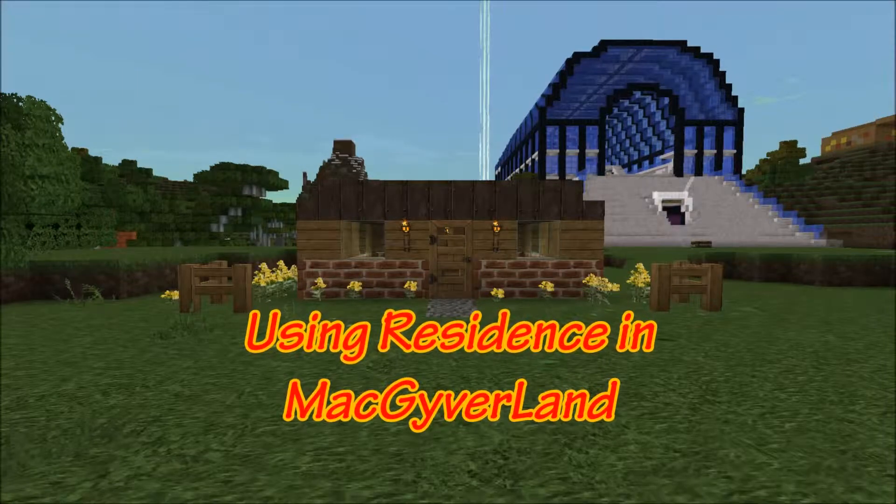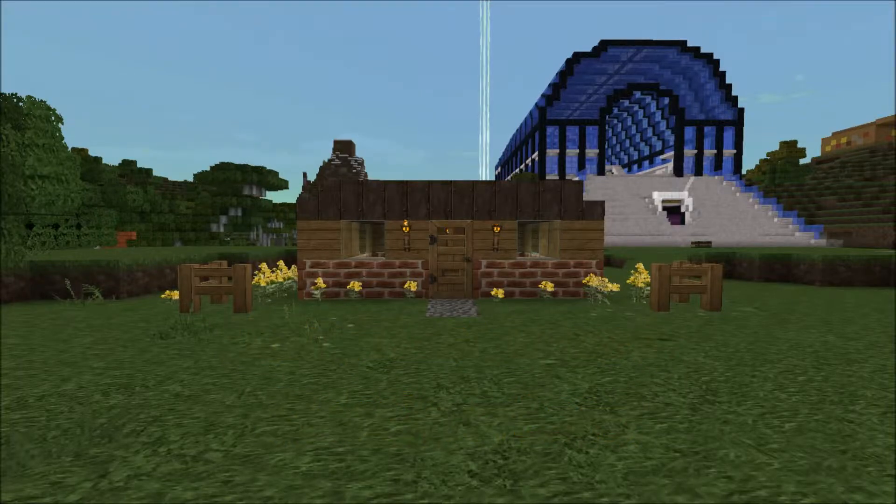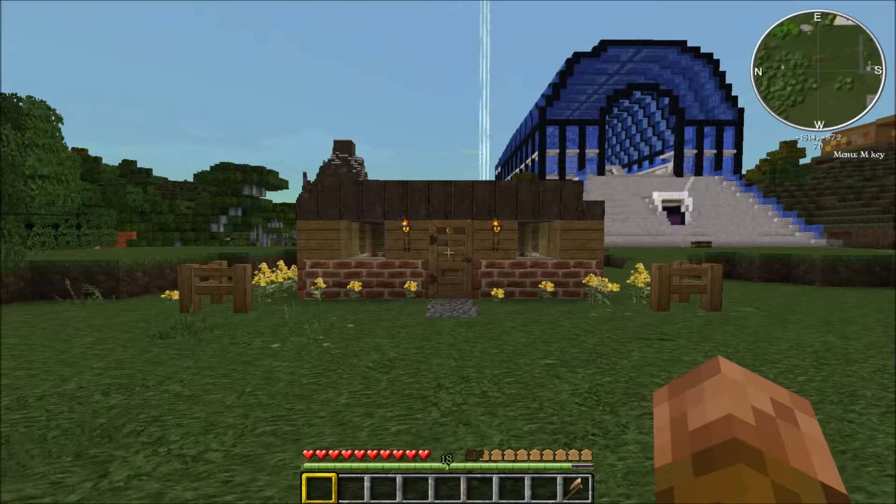Welcome to our guide on using Residence in MacGyverland. Residence allows you to protect your home from damage and locks all doors and chests in your zone. Each rank in MacGyverland has different residence sizes. You can check yours with slash res limits.